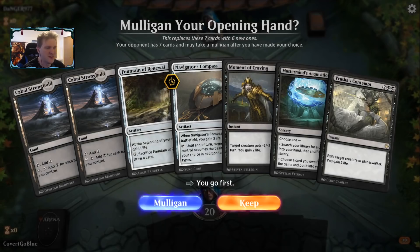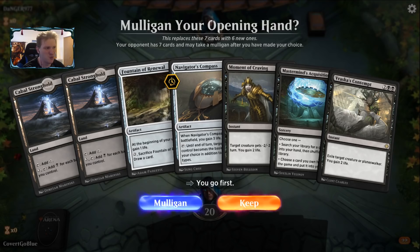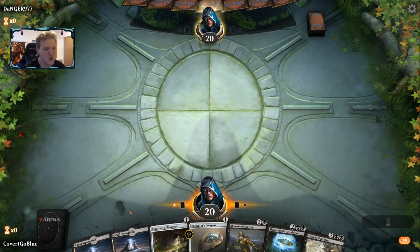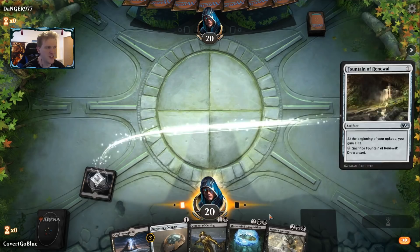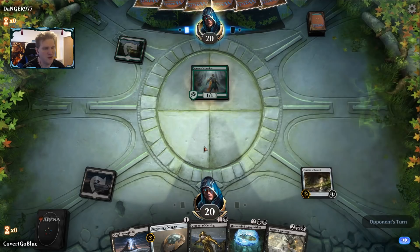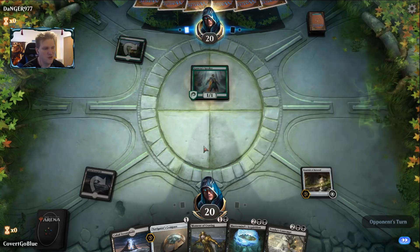This hand is kind of awkward but interesting — we have cabal stronghold into navigator's compass which can turn this into a swamp so it produces black mana. Let's give it a try. I have to decide which to play on turn one — I may want moment of craving on turn two if it's a red deck, but I also want fountain of renewal if it's a red deck because the longer it's in play the more value you get. Oh boy — merfolk is a little tough because they go so wide so fast. I'm going to go with the map and try to scry my way into more land.